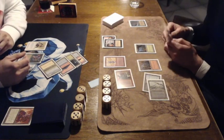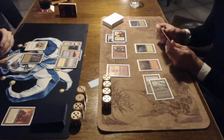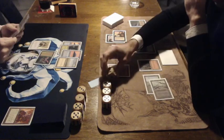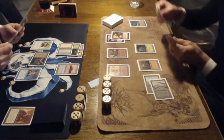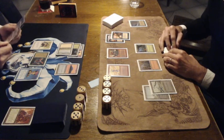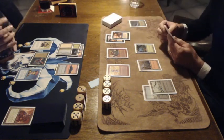There is a Fear — an enchant creature. He placed it on the Erg Raiders, meaning it can only be blocked by black creatures or artifact creatures. Ron is a little bit in trouble here. He's attacking with the Scryb Sprites. This is good — playing a Prodigal Sorcerer, the Timmy. And with that Archer, that means he can deal 2 damage to attacking creatures. So that is interesting.